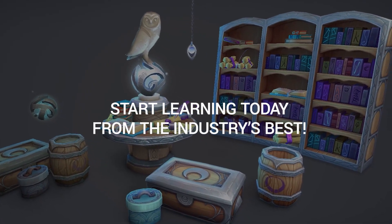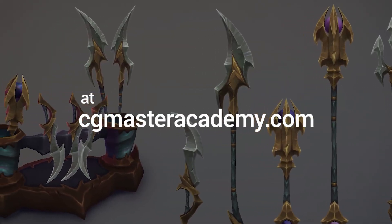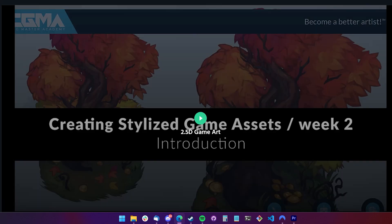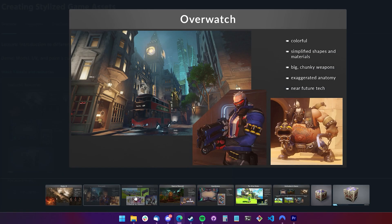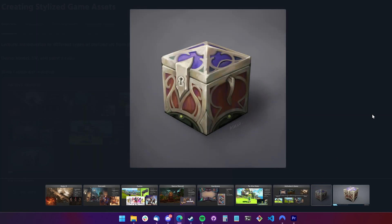Hopefully you enjoy coming on this journey with me, as I go from knowing nothing about creating stylized game assets to at least maybe knowing something. Each week on a Tuesday, new pre-recorded lectures are added to the course for you to make your way through at your own pace. These seem to follow a similar format of explaining the style of the task that week, a demo from Ashley on how she would tackle the task, and then a homework assignment where you put into practice what you've learned.